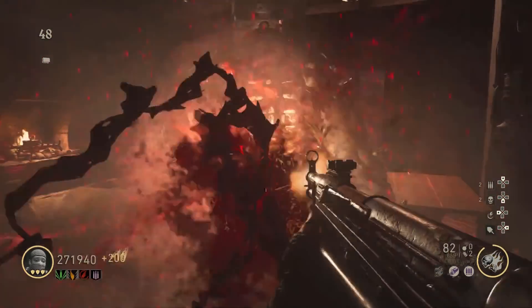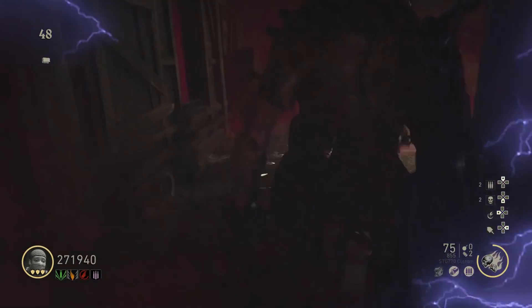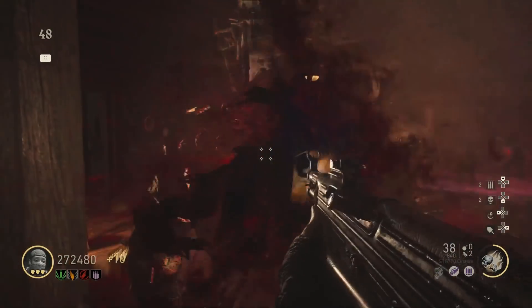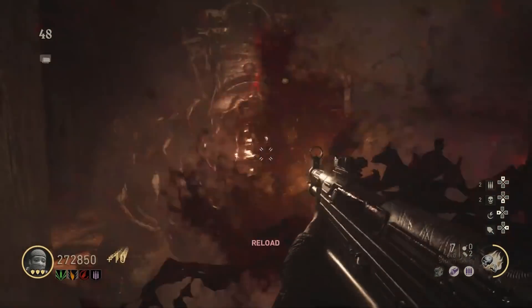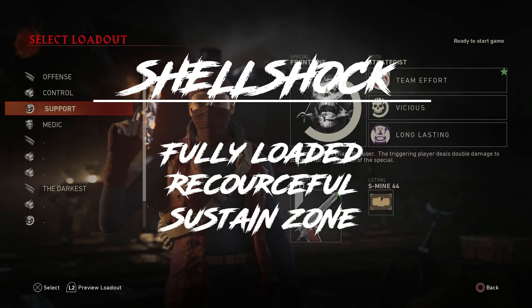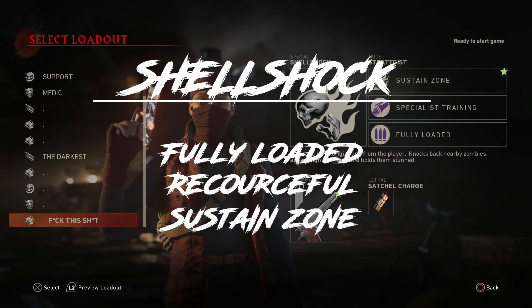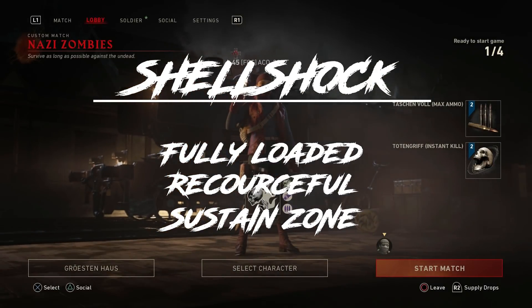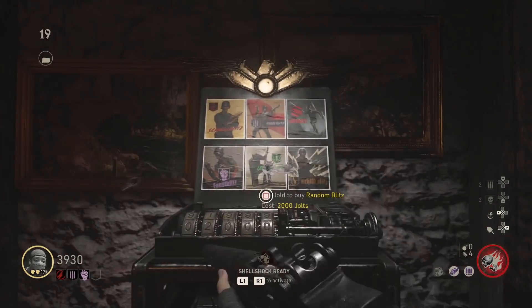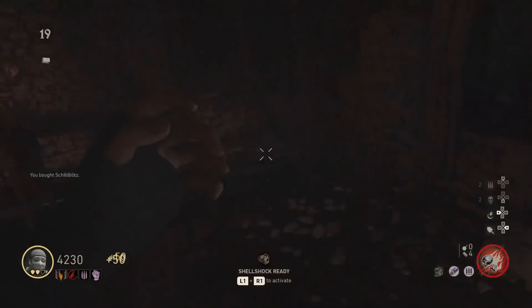It took me three hours to do it, but I feel like with Free Fire it's just a mess, especially on the later rounds. Because you can't do much against the whoslings and you only mess up your train if you spray your Bacon and Eggs. So basically your loadout: Shellshock, Fully Loaded, Resourceful and Sustain Zone, and the 1911 with Extended Mag. You definitely need Double Tap, Stamina Up and Quick Revive as your perks.